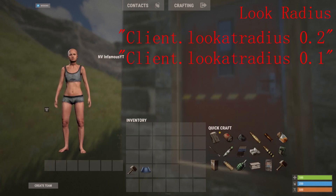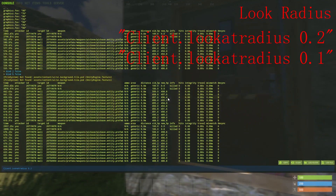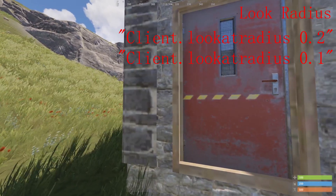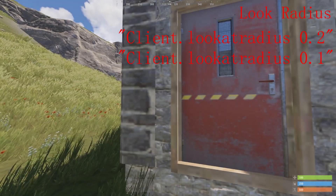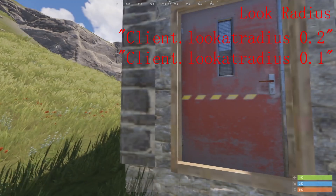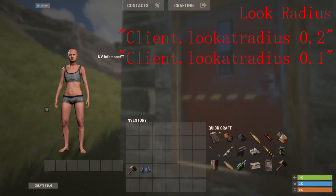Next up we have look radius. What this does is it increases or decreases the range of your access area. So when you look at a door or try to pick up an item, it can increase or decrease that range to allow you to pick up items more easily, or access things that may be blocked by other interactable items. For example, when trying to upgrade a ceiling above your TC in a triangle, sometimes it can be hard to reach — if you set it to 0.1, it will be much easier to grab.